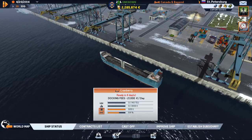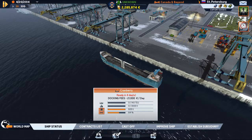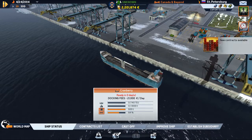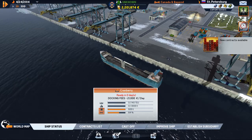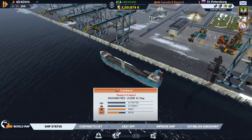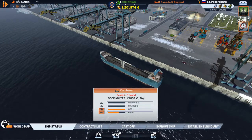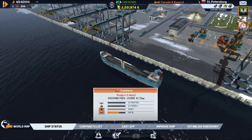That's why it says ready in four days. Let's allow that four days to pass. You can see how quick our money was going down. They charge you $12,000 a day to moor your ship in the harbor. This is my ship here.